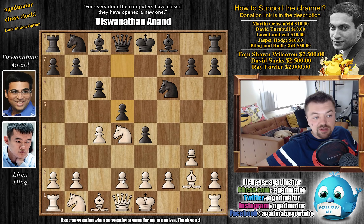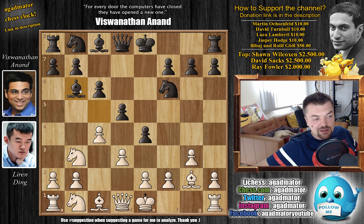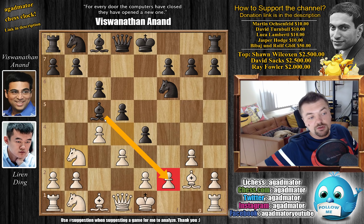Knight to d4 and d5. Here we have d3, defending the c4 pawn but also challenging the e4 pawn. And Bishop to c5. Knight to b3 and Anand pushes back with Bishop to b6. It's also very interesting - you always have to check out Bishop captures on f2. In some positions it will work and you never know.